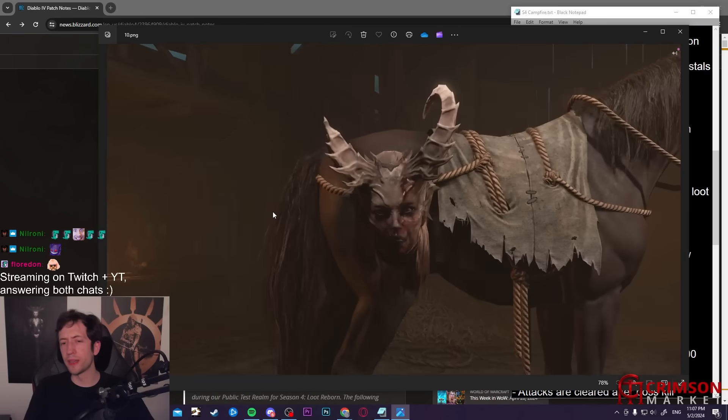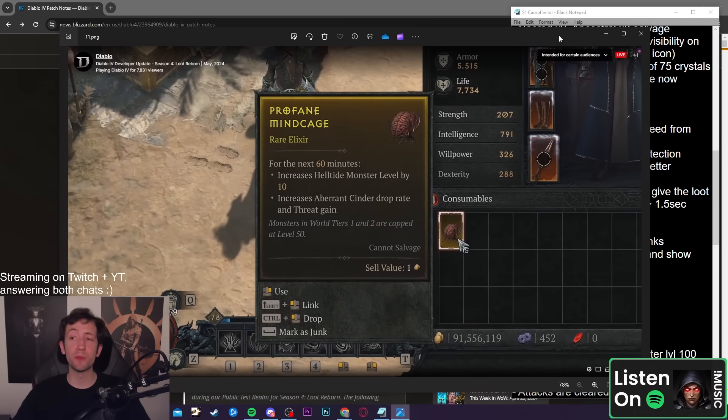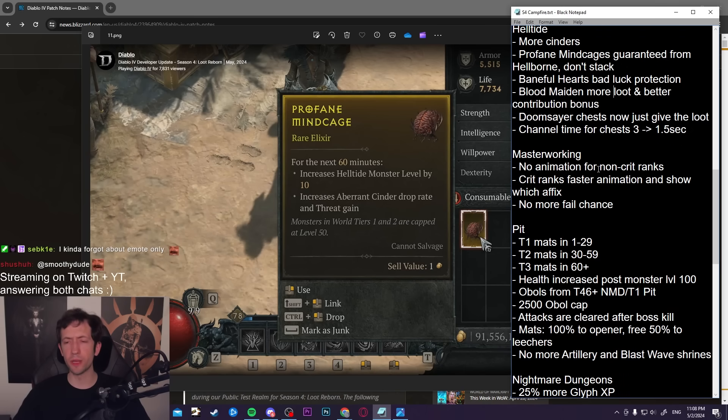Helltide changes: they're making Helltide even better — it was already really powerful. The Profane Minecage item now drops much more frequently; I played 15 hours a day on the PTR and never found one. It doesn't stack, but you can use it to get more cinders and increase monster power. Baneful Hearts have better bad luck protection — these are what you need to summon the Blood Maiden, the new Helltide boss. If you contribute to the Blood Maiden summon you get more rewards, and she has better loot overall. Helltide is going to be really rewarding.